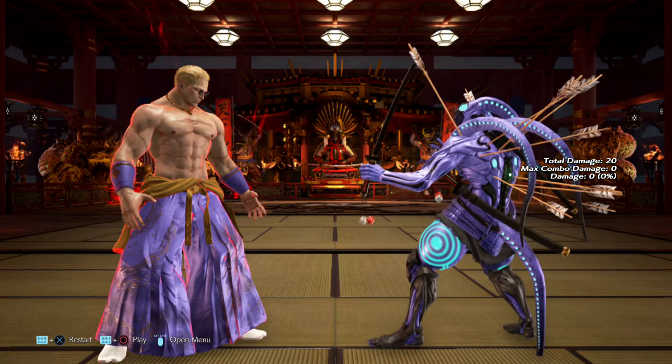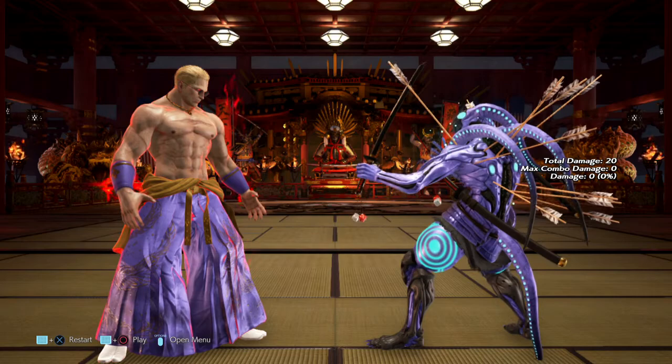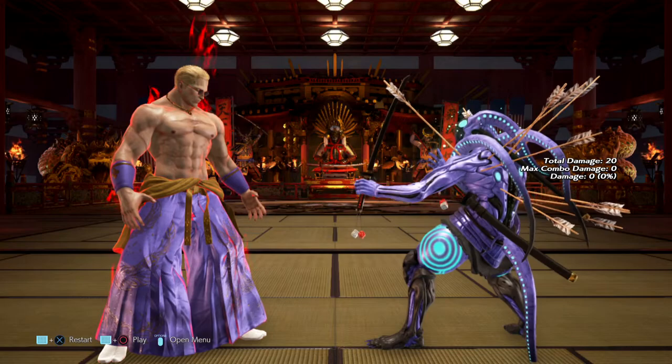Hello and welcome back everyone — Geese is released, the goose is loose. We are here with Geese Howard, and using Yoshimitsu we're going to see everything that we can punish, we can flash, or any useful information that we can get out of them. So let's begin.